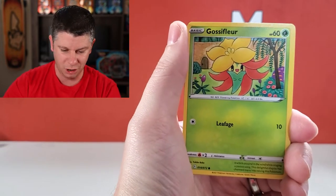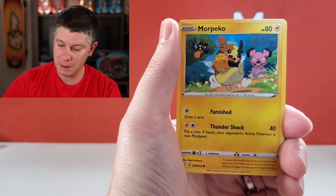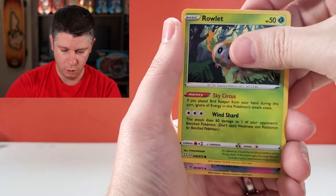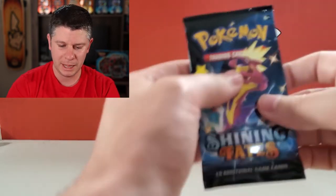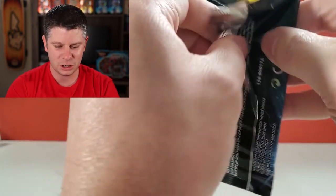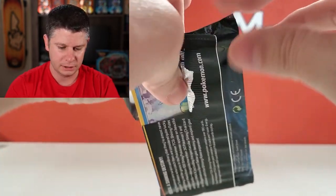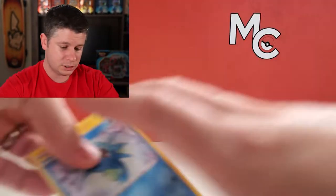Let's see if we can keep it rolling — just knock off even some Reverse Holos. At the end of this video I'm going to add in the Rose and whatever else I do pull into the binder together. Rusted Shield — nothing there, and that's okay. We're getting rid of the packs that we don't need first and we're going to save the good ones. In all reality, that was a great first pack to start with. I've got a lot of good stuff going on.